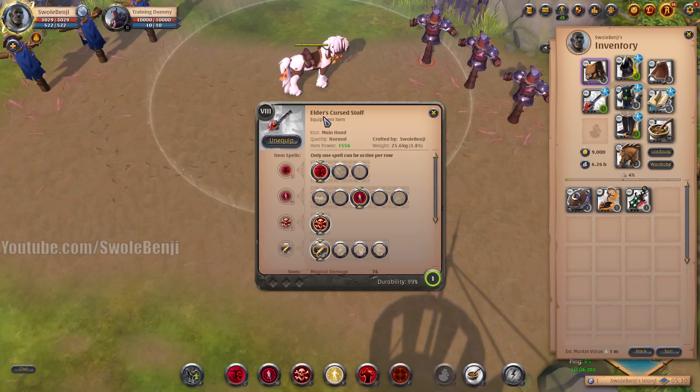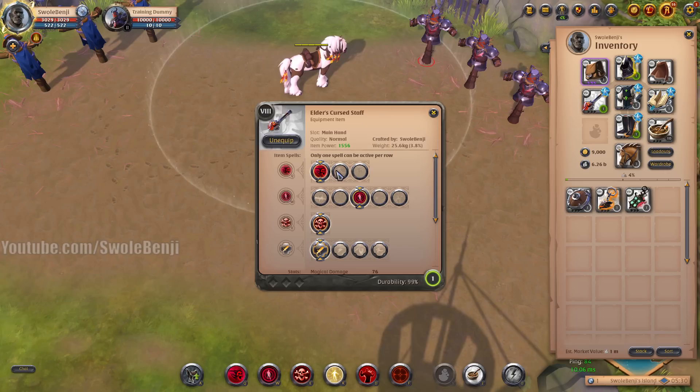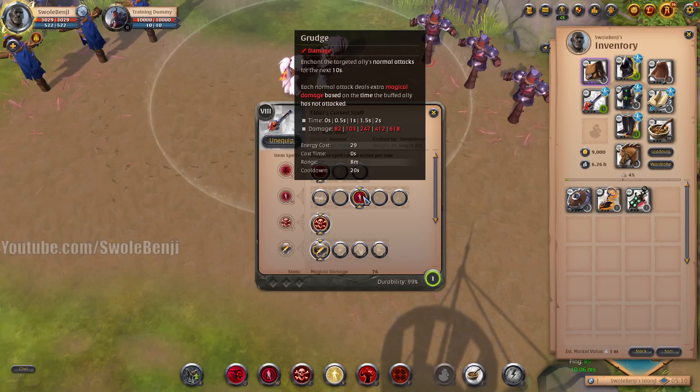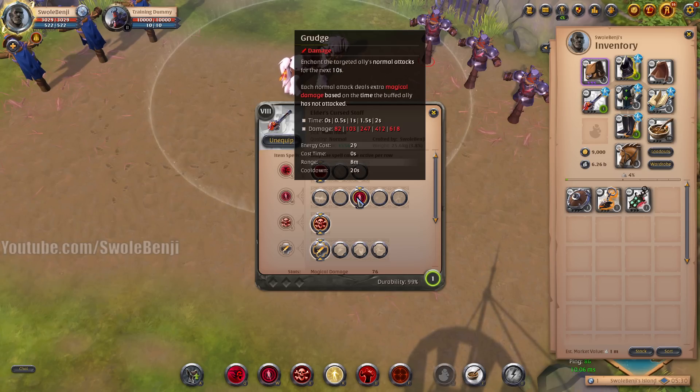You're going to be using a Curse Staff with the first spell Vile Curse — this is the most reliable way to apply curses to enemy players. For your W, you're going to use Grudge. Remember how your buffs snapshot with Death Curse? It works the same way with Grudge. If you buff your damage up and then cast Grudge, even though your buffs are no longer running, as long as your Grudge is still active you receive all of that damage bonus for the full duration. But if you cast Grudge before your damage buffs, you do not receive those bonuses — so it's a little tricky to use.